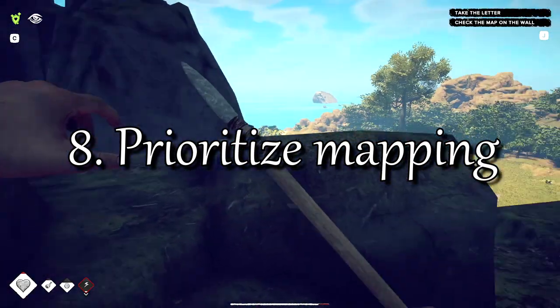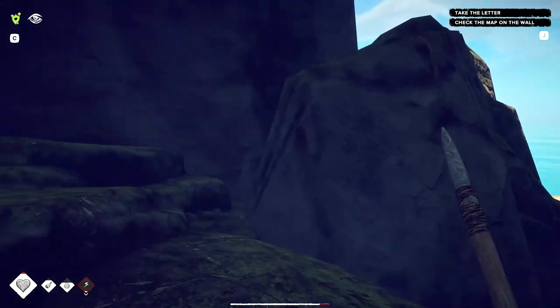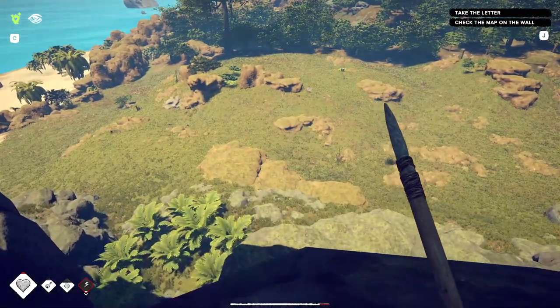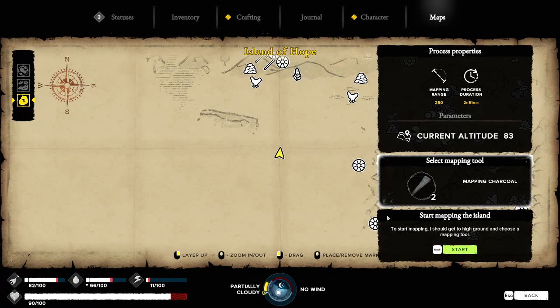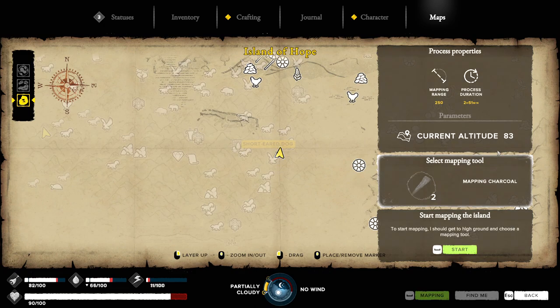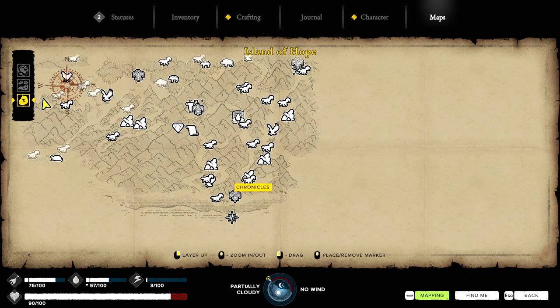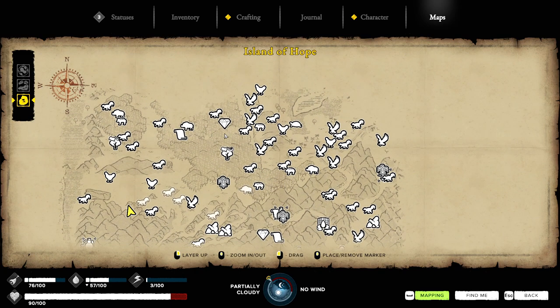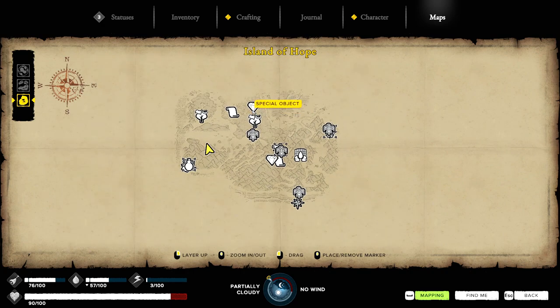The tutorial teaches you how to map, so you'll find out how useful it is to see the locations of resources. The tutorial tells you to climb a tree to map, but you don't have to — you can map from any location. You just get better results if you're higher up, so make sure to also map any spots not covered by trees. There are a couple of extra benefits that will come in really handy: when you die you drop your loot, and you'll be able to see the location of the bag in your map. Another benefit is being able to see the locations of artifacts and special locations — it's important to find and explore these sites, so being able to see where they are instead of blindly stumbling onto them will save you a lot of time.